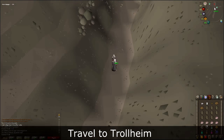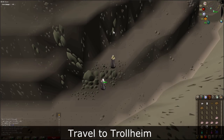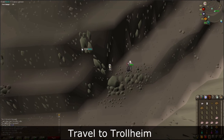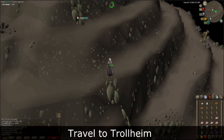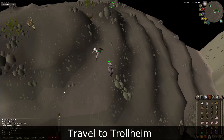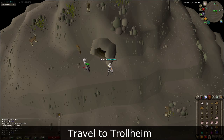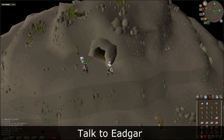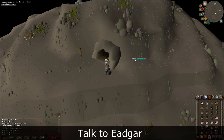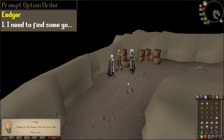Follow the path until you come across an agility shortcut to the west. If you have 44 Agility, you can use the shortcut to get to the top of Trollheim. If not, you will have to run around and again use Protect from Missiles as the thrower trolls will be here. Once you are at the top, enter the cave and talk to Edger. When prompted, select Chat Option 1. Afterwards, leave the cave.